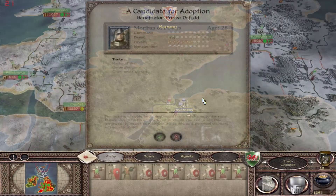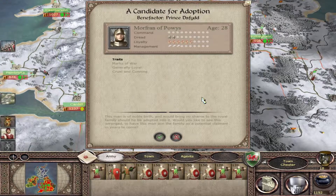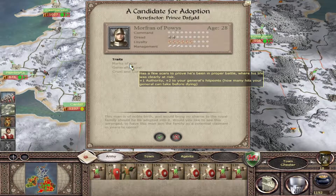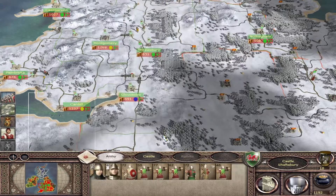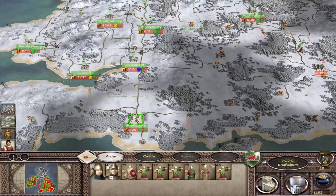There's a Candidacy for Adoption event - Prince Daviv offers Morvan or Poes. He's got Marks of War so he'll be able to take a few hits in combat; he's generally quite loyal but also cruel and cunning. I think I'll accept that - it should help boost his army a little bit.